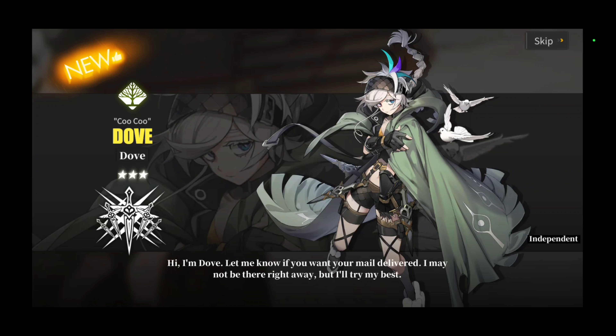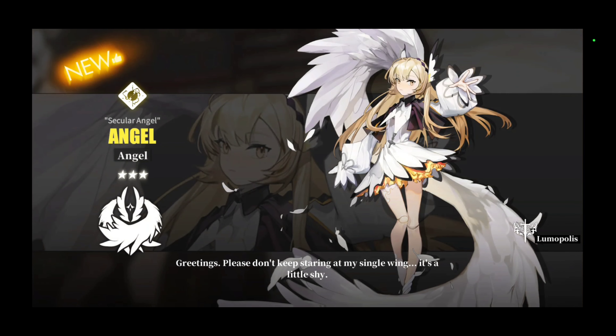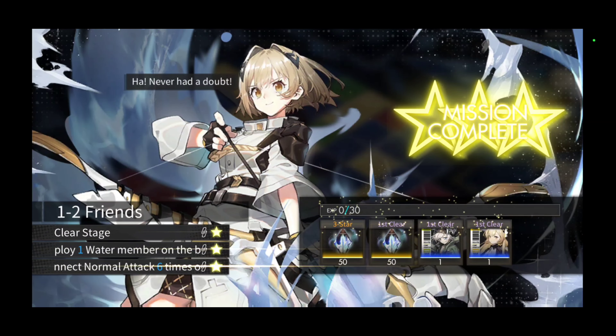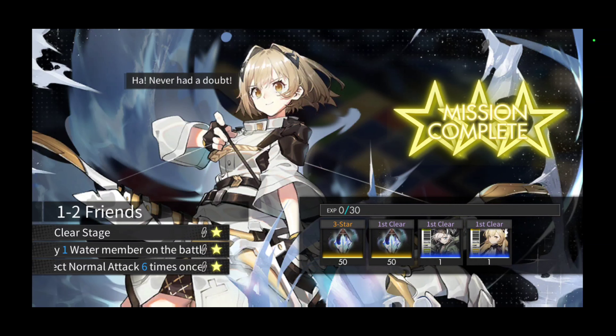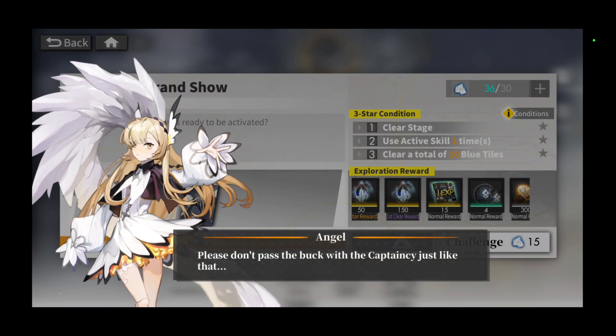All right, so we got Coco Dove. Hi, I'm Dove — let me know if you want your mail delivered, I may not be there right away but I'll try my best. So we got a mail carrier. We got Angel — three stars! Now I don't know how collecting works in this game. Do I have to collect a four-star of the same person, or am I able to level her up? Let me know in the comments below. I'm gonna figure this game out — we're gonna start doing gachas man. The graphics in gachas are great.